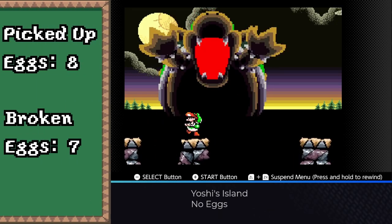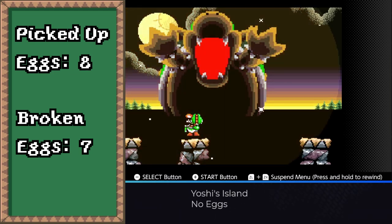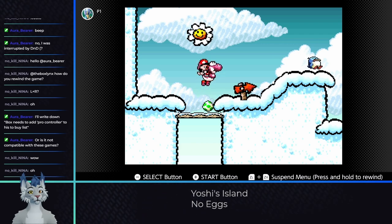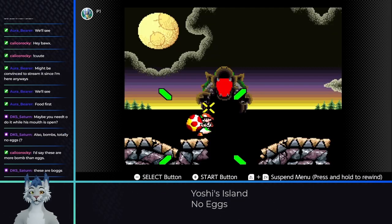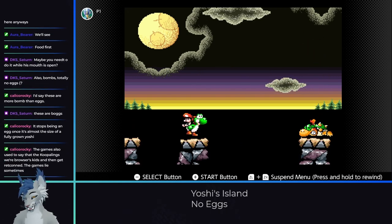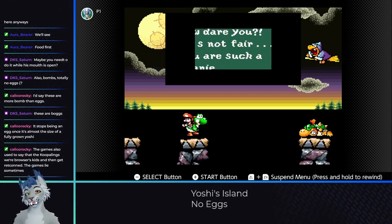Our final counter is seven broken eggs and eight picked up total — which, considering all the levels and expected requirements, I think is quite good. There may be a way past the egg in 5-2 with some really technical glitches, but I don't see an existing method that could get us past Bowser. That said, if you have ideas or think there's a way past, I'd love to hear in the comments as I would really like to know.